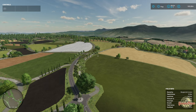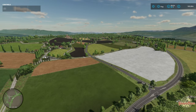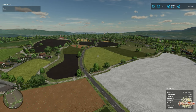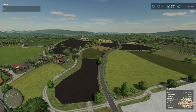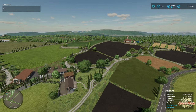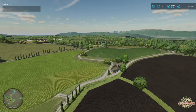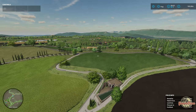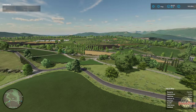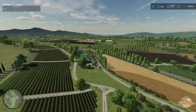Everything is unbelievably well done — the texturing, the lighting, the field shapes, field sizes, the map layout, the train — all of it is just unbelievable. There's a little bit of information from the modder in the map.xml which I'll read through. This map tour is probably going to be a little bit longer than my normal ones because there's so much to run through, so there will be chapter markers — feel free to skip through.